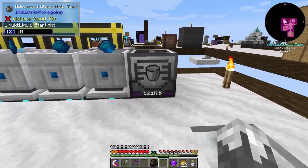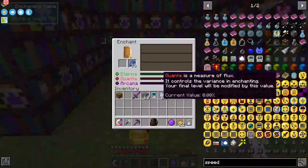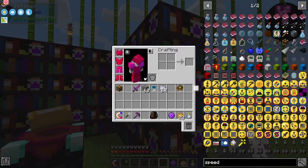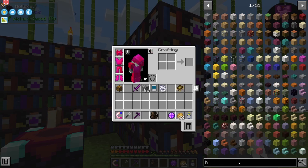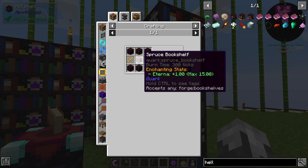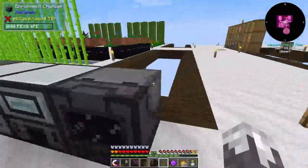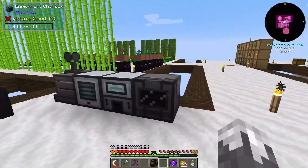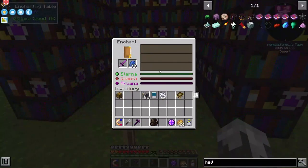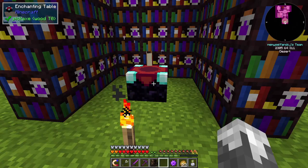I got into some enchanting. This is not the best enchanting setup — these are the hell shelves. They're fairly easy to make: nether brick, potion of regen, blaze rods, and bookshelves. We've got all the blaze powder in the world. I made an enchantment chamber to do that. With this setup we can enchant up to level 5, and with more we can get up to level 55.